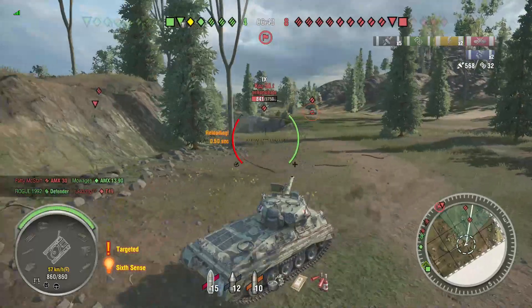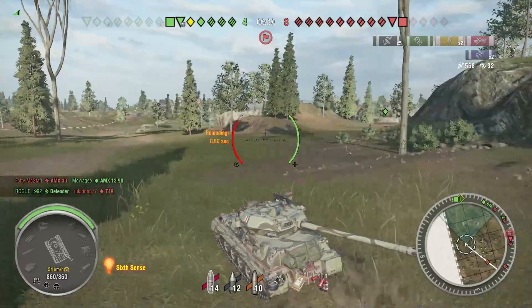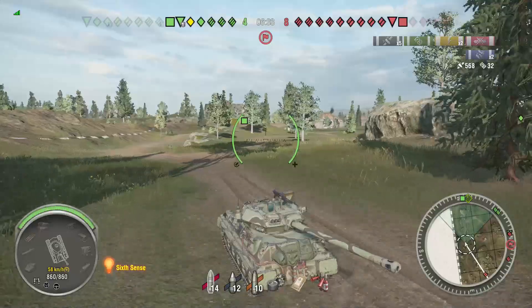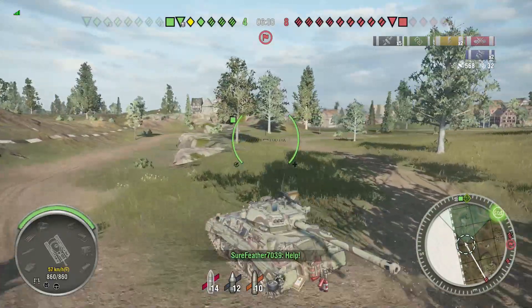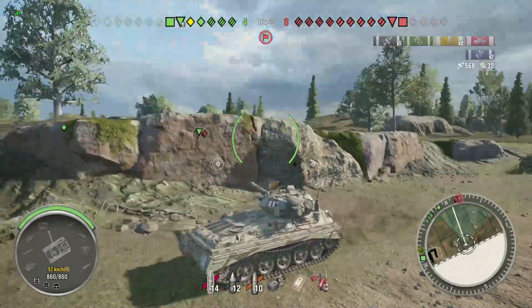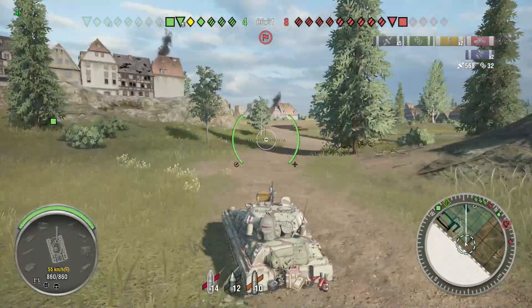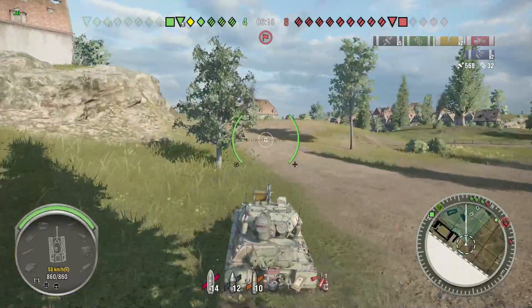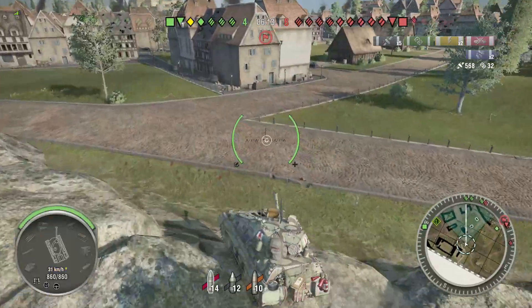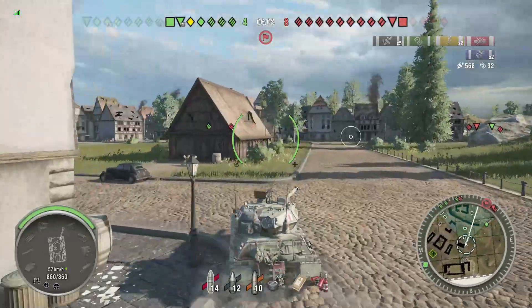This whole idea of 'you're supposed to be scouting for your team' doesn't work half the time — more than half the time. In this game, I wanted to get into position, help win this corner, and then move on and scout for my team. It didn't work — our team just lost the corner. Scouting makes you very much team dependent. You have to rely wholeheartedly on your team, hope you get a good map, a good spawn, and that their light tank doesn't counter-spot you. All these things have to go right to actually scout properly in a light tank.